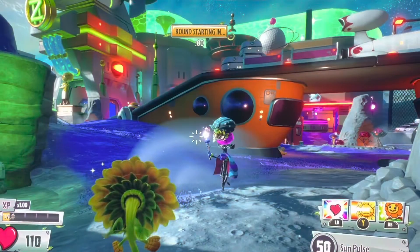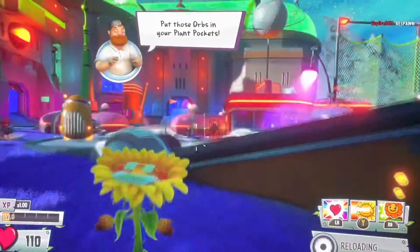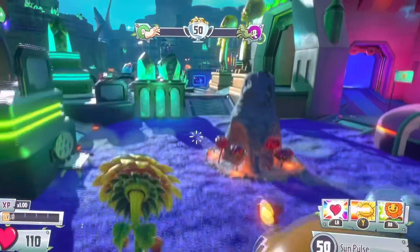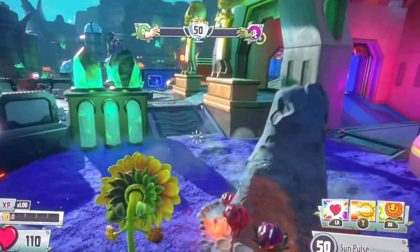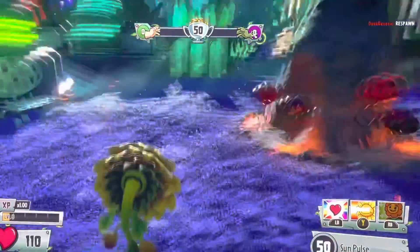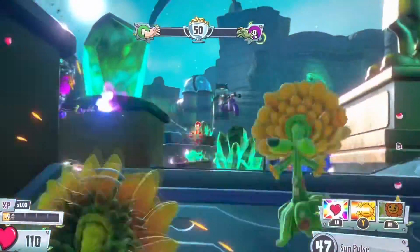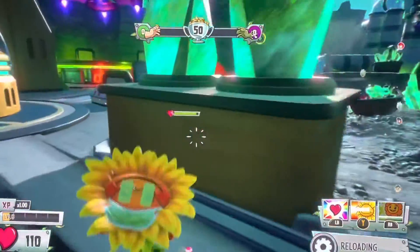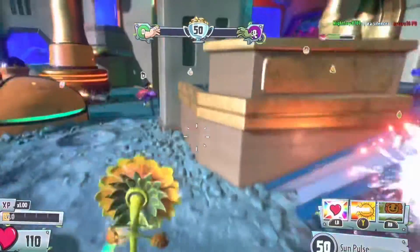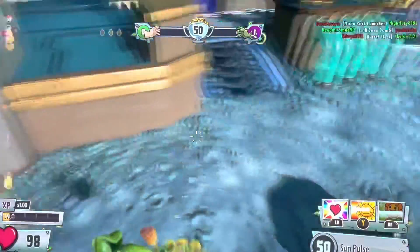I didn't check to see what game mode it is. Okay, it's Vanquish Confirms. I thought we were going to get something where plants attack, because that's really good for a character like the Sunflower. There's also this heal plant here, which I might as well throw down now — it gives plants healing, so that's really cool, really awesome.